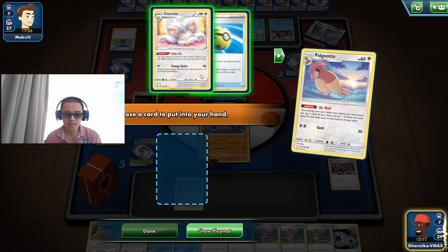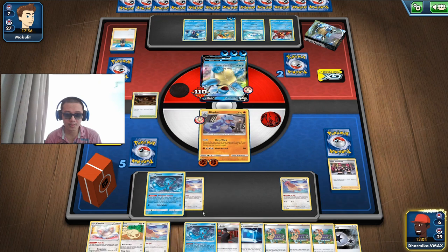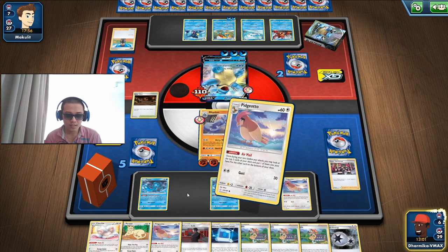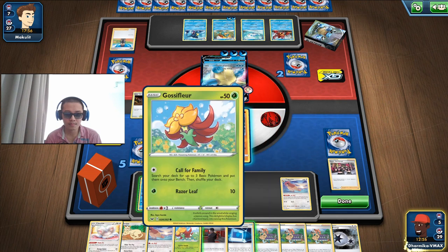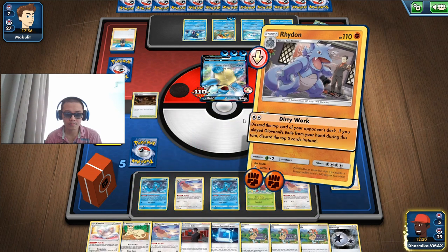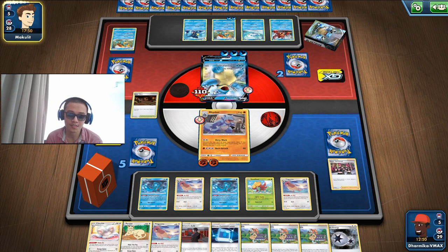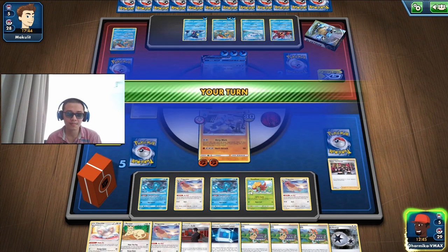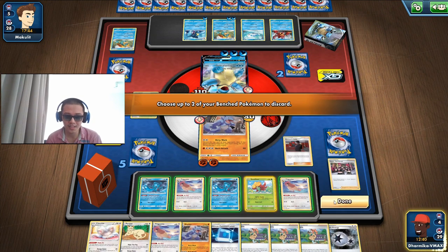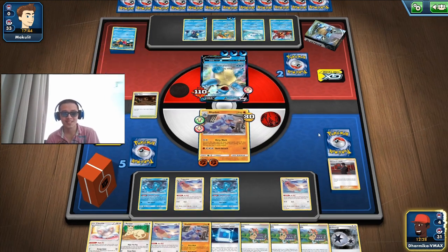Let's hope this works. I'm going to be putting two Fions and another Pidgeotto. If they have a Boss's Order we are done for — actually they have a Switch and a Boss's Order. Okay, that's good — we actually won the game! I can't believe we won. They used Hop — they shouldn't have used Hop. So they made a mistake and we made a mistake: they used Hop, we forgot to use Fion.